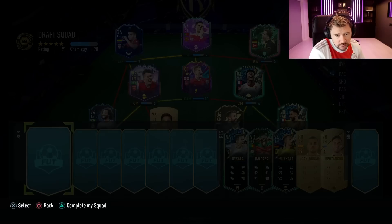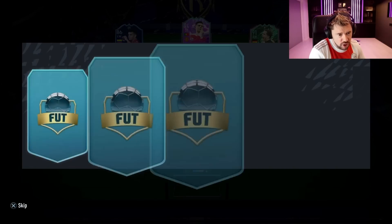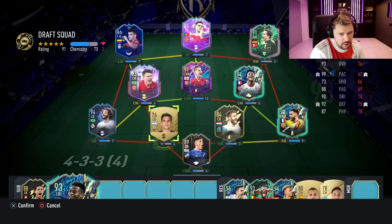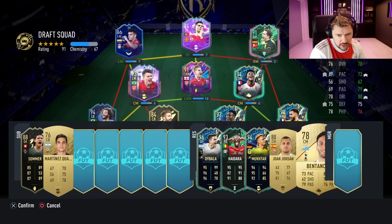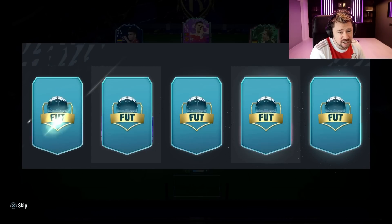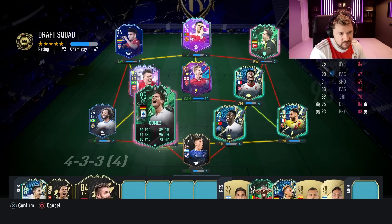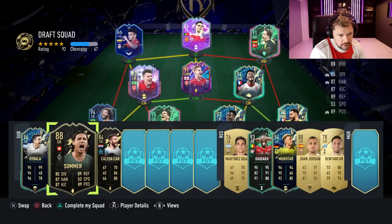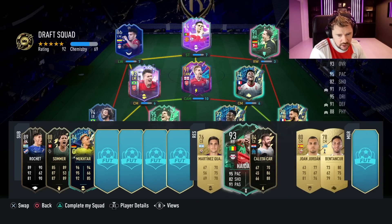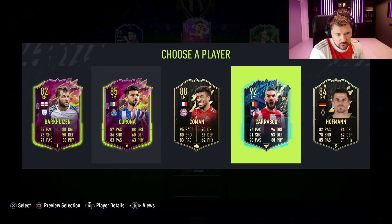The next pick is 93 Haidara - doesn't really help us right now. I could really use a monster goalkeeper here. Soma is the guy, doesn't give us a chemistry upgrade. Nunamench - now we can actually pop him in there. Let's pop Dybala on the bench and swap these two around - it's 92-rated. There's a small tiny glimmer of hope. Gomez goes in there, Barla can go in there, Letjar can come off, Idara can come on - this might be a 93 now. It is a 93, but the chemistry is all over the shop.